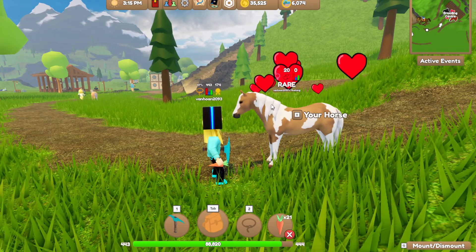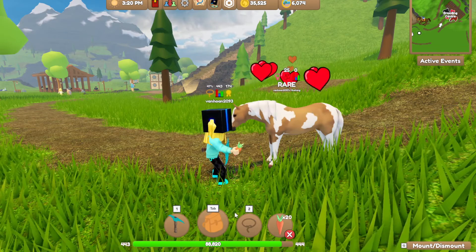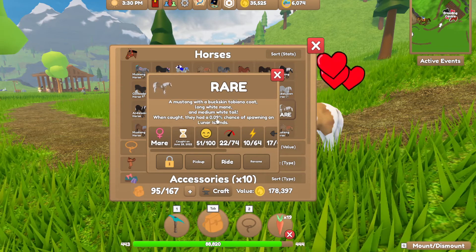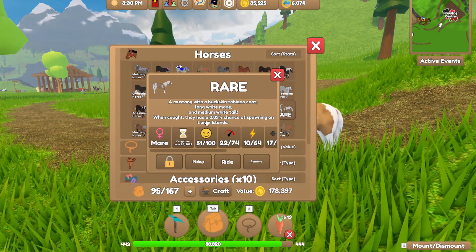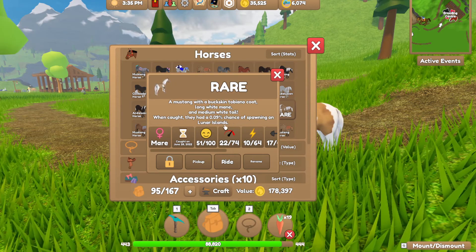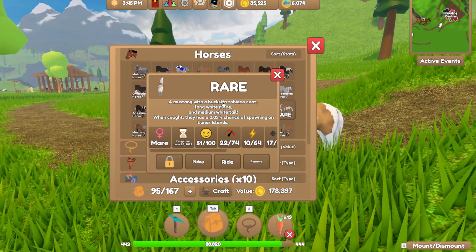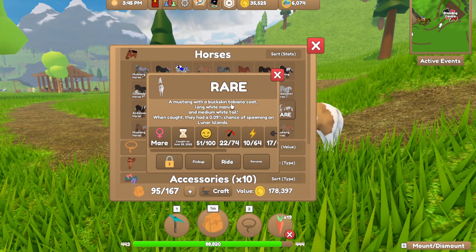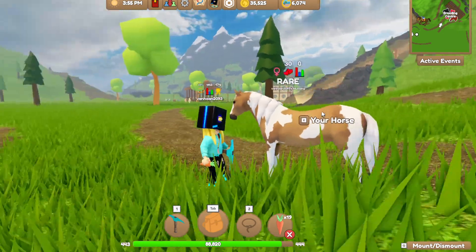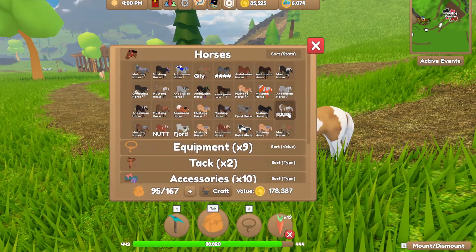She has a 0.09% chance of spawning on Lunar Island, and I really caught her on Lunar Island. It's a mustang with a buckskin bianco coat and long white mane — she is so beautiful, and she's definitely going to have a foal.